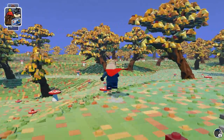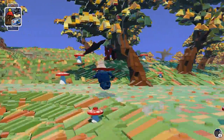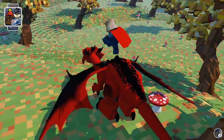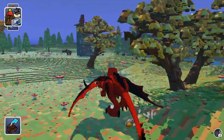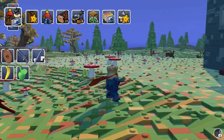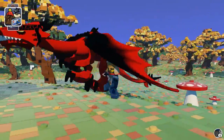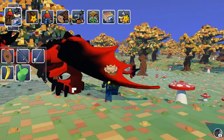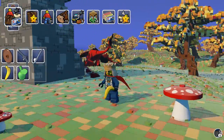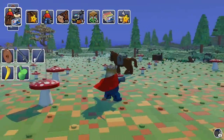Bob, where are you going? Bob, we talked about this. You can't just run around from me like that. That's the thing with Bob — he wants to explore. He is an explorer like me. Let's show you the gun. I also found this cutlass and a banana. I don't know what I'm going to do with the banana. I have never used that before. Okay, this is just random running around with a banana. Let's show you the gun, let's shoot.